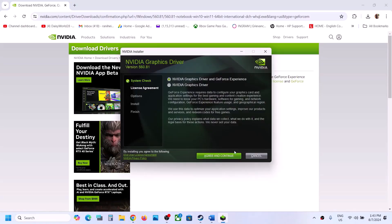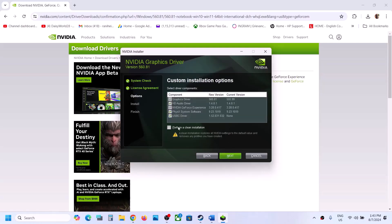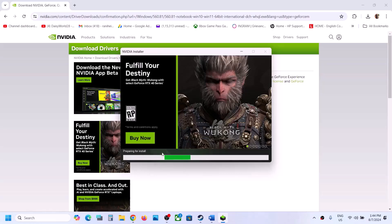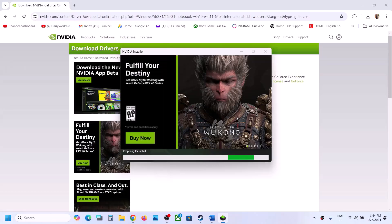Once the download is complete, run the exe file, click Yes to allow, click Agree and Continue, then select the Custom option and click Next. Put a check on the box which says Perform a Clean Installation — make sure you check that — then click Next. Once the installation is complete, restart your computer and then launch the game and check.